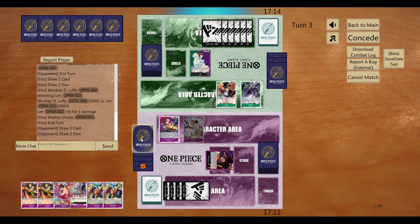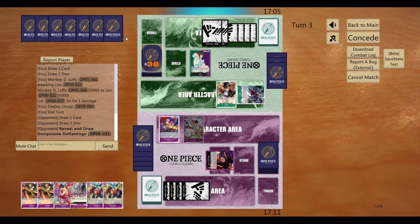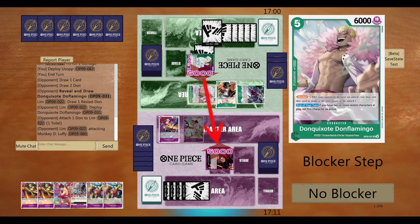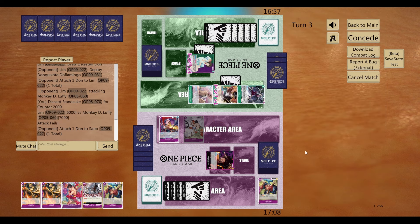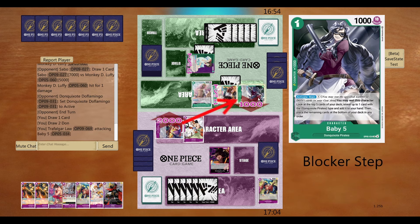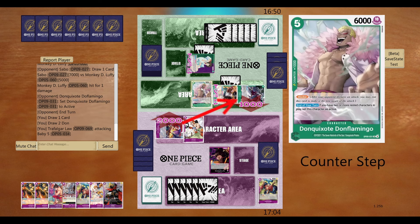I didn't know anything about the strategy. She's not entirely bad, but I can see why she's not meta. We went second — she chose to go first. I usually like to go first, because I like to have the first swing. But this also means we only need to use our leader ability on our third turn, because we want to be swarming the board with Luffy Taro — that's the whole point of the strategy.